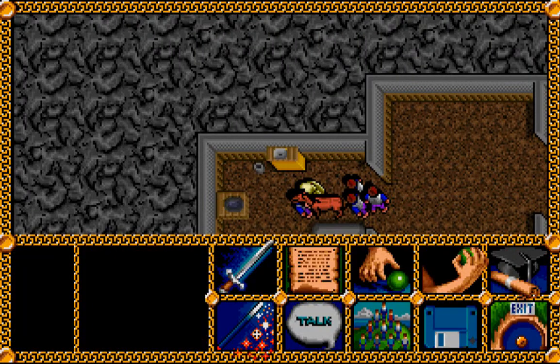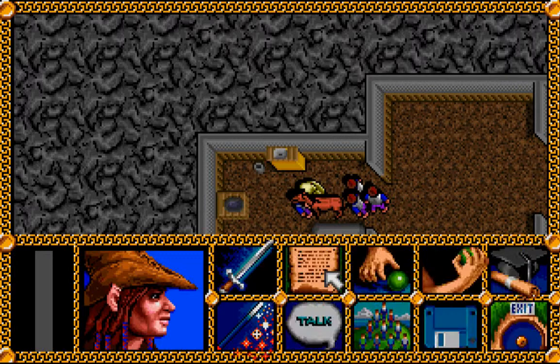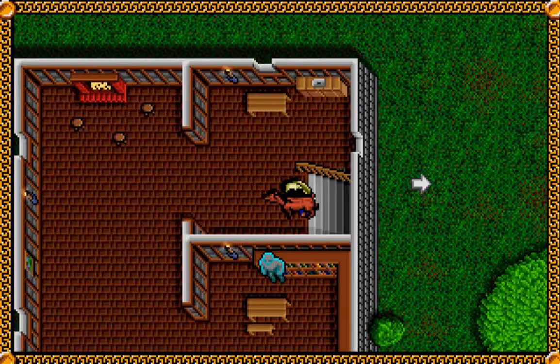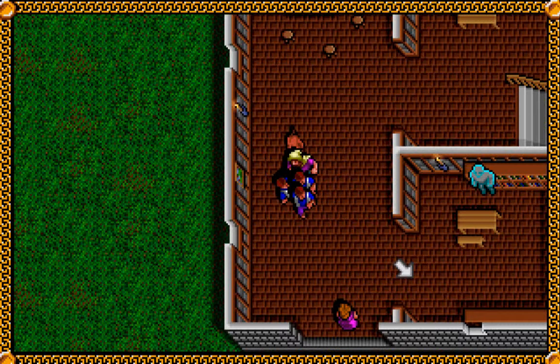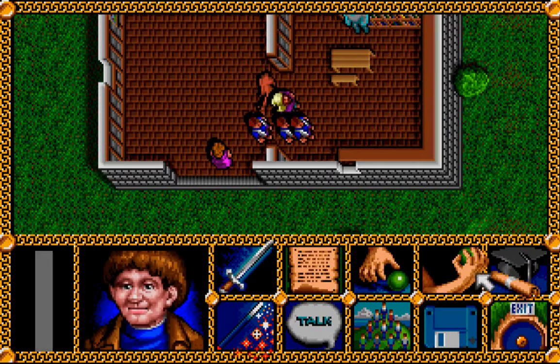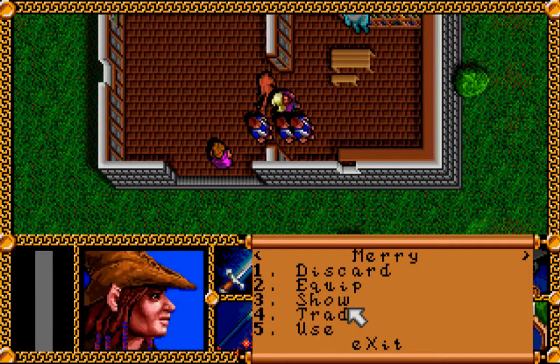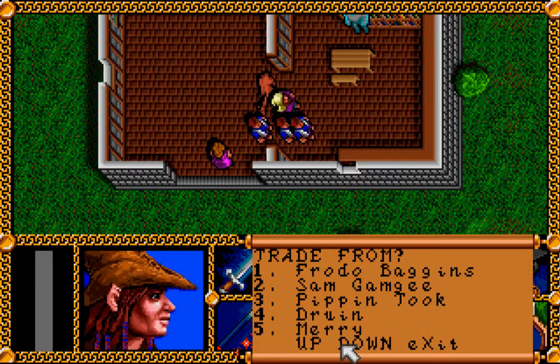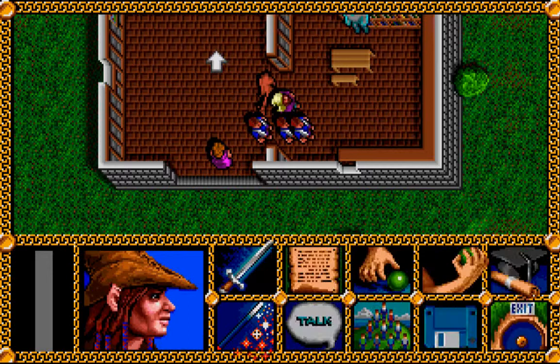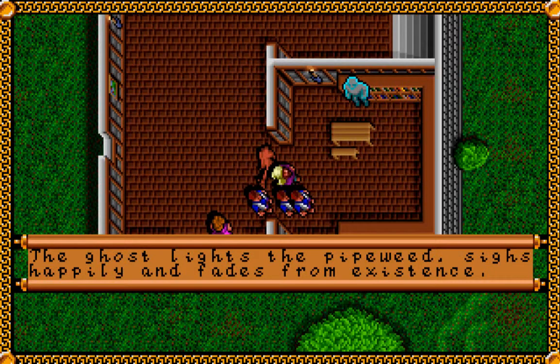You see something glittering in the bathtub — the gate key. And since we know Saradoc is a master of the keys, hopefully that is the key we can use to get into the forest. We can trade that pipe to the ghost and he'll leave us alone. The ghost lights the pipe weed, sighs happily, and fades from existence.